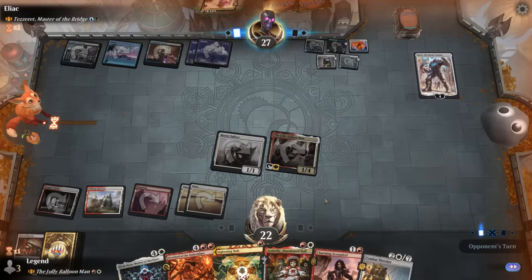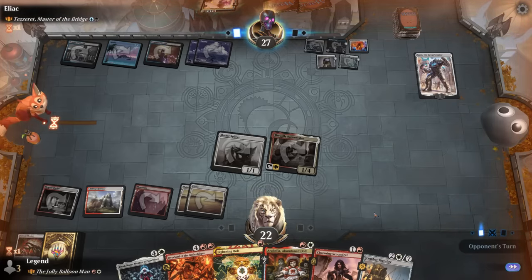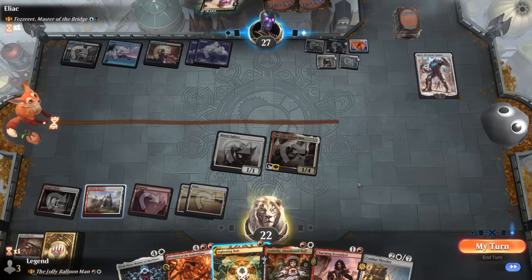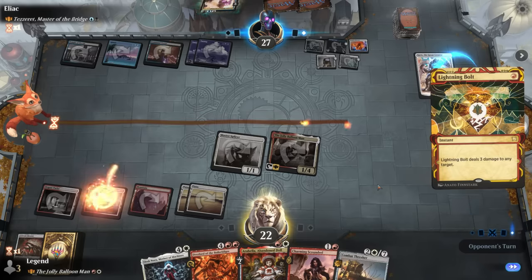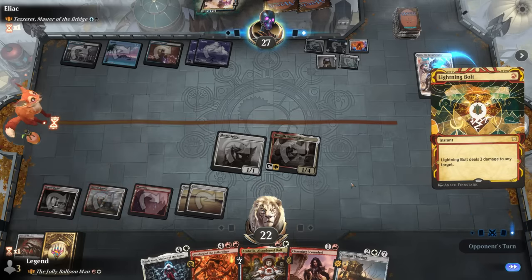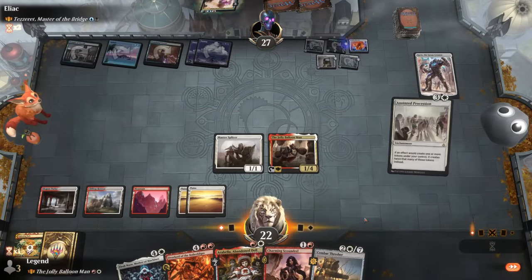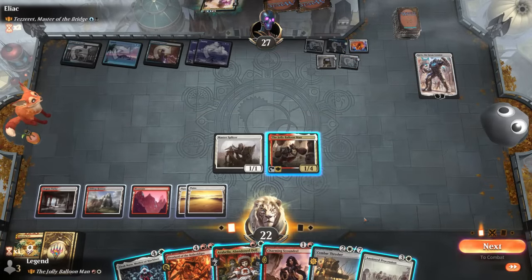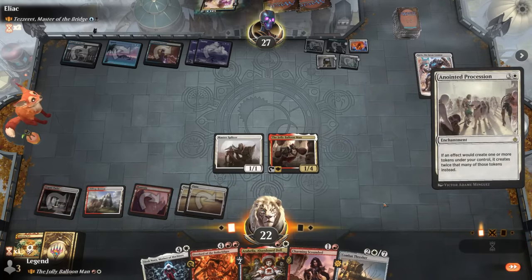We find a Combat Thresher. Our opponent pluses Karn but doesn't target anything. We decide to bolt Karn to spend our mana and not worry about their planeswalker. Anointed Procession is very nice — let's go for it. We can immediately activate the Balloon Man on the Splicer.